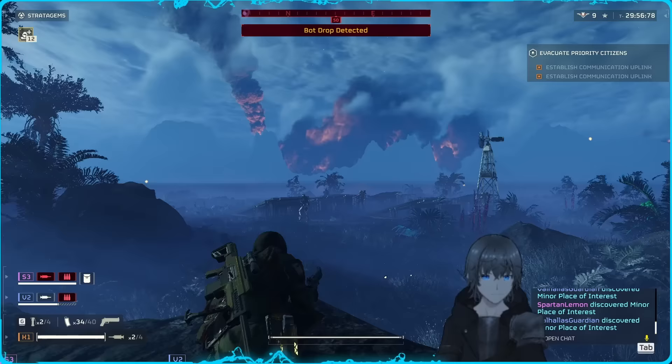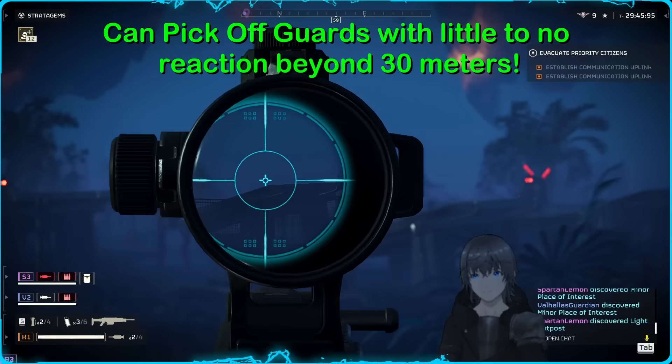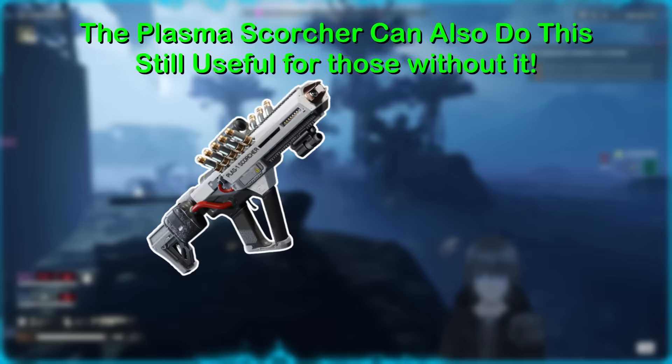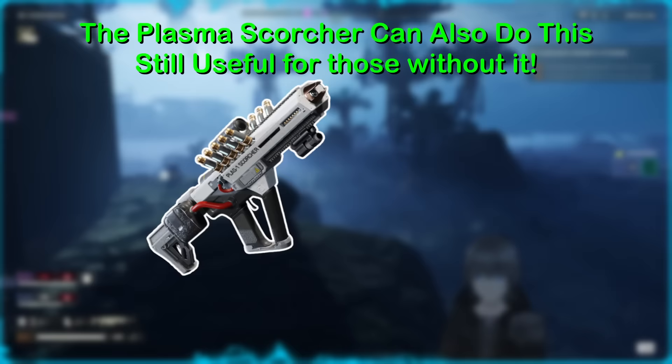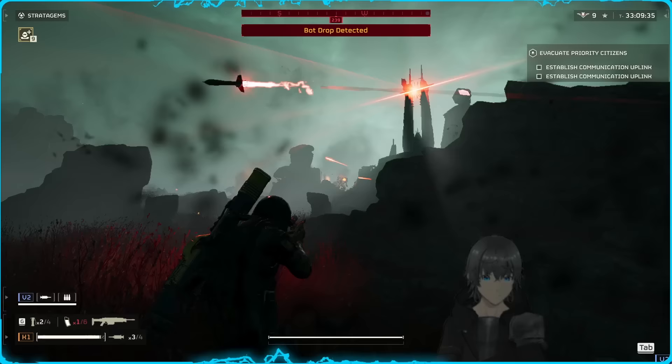A final technical aspect to cover is how surprisingly quiet this gun is. It's not uncommon to engage groups of guards at outposts from beyond 30 meters and receive absolutely no reaction from them, as long as you hit your shots to take out lightbots instantly. This gives reasonable utility for stealth gameplay. Granted, the Plasma Scorcher can do this same trick with similar results at the same ranges, but this is still an asset for those who don't have the Scorcher yet.